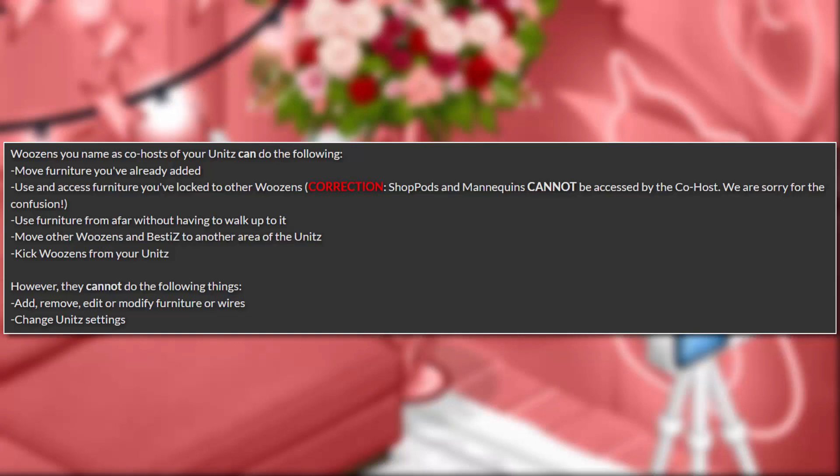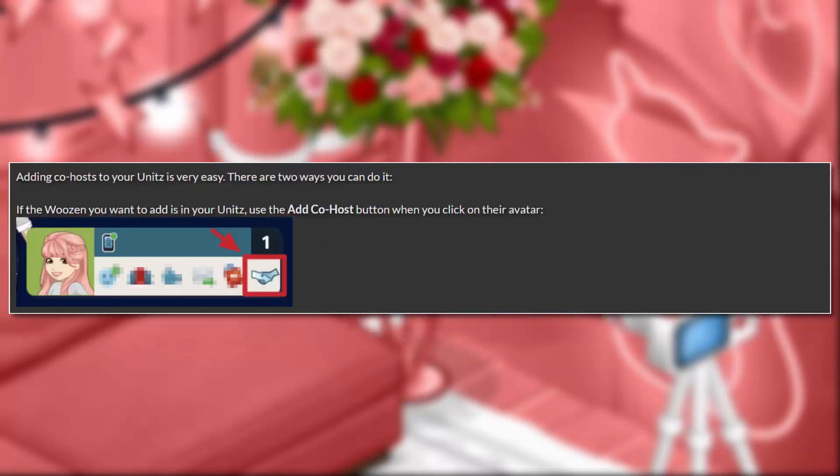Woozins you name as co-hosts of your units can do the following: move furniture you've already added; use and access furniture you've locked to other woozins — note that shop pods and mannequins cannot be accessed by co-hosts; use furniture from afar without having to walk up to it; move other woozins and besties to another area of your unit; and kick woozins from your unit. However, they cannot add, remove, edit, or modify furniture or wires, or change unit settings.